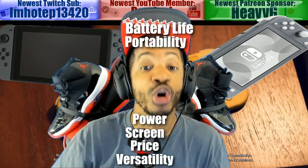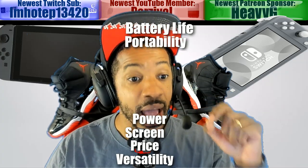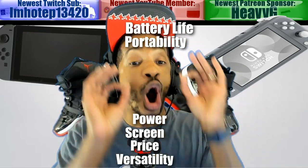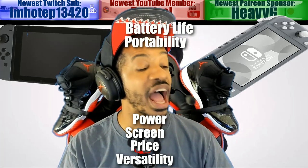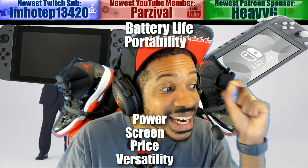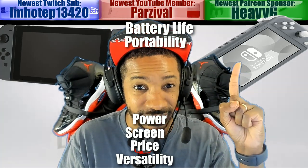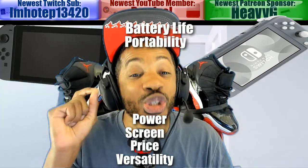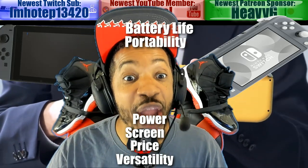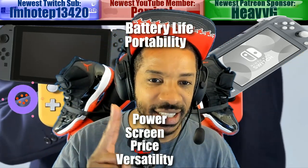We're going to compare Switch Version 2 versus the Nintendo Switch Lite. The first category is battery life. The OG launch-day Switch has a battery life of two and a half to six and a half hours. The Switch Lite improves on it with three to seven hours. And how does Switch Version 2 compare? It has a whopping four and a half to up to nine hours of battery life. So for battery life, Switch Version 2 gets the first check — one to nothing.